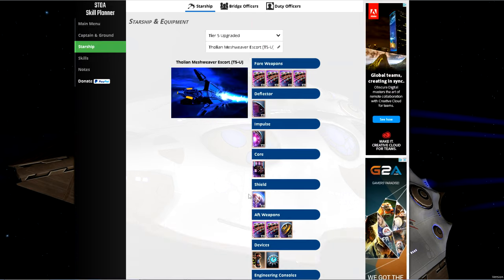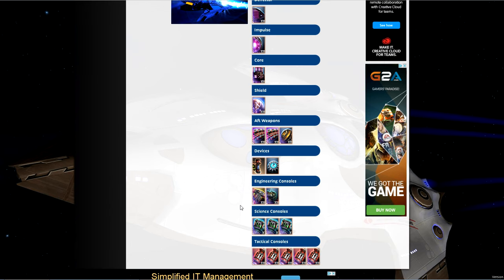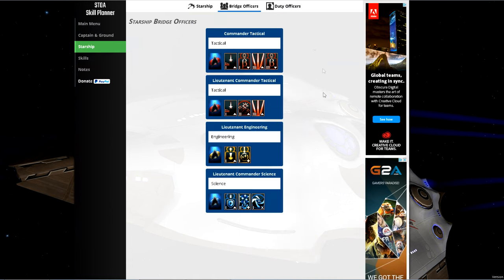This ship has five tactical console slots. The reason I've chosen an escort as my beginner ship is because I need the most damage possible from a starter ship for doing advanced queues. Moving along, we have the bridge officer stations. I have two Attack Pattern Betas because we don't have any armor penetration traits — the lower resistances the enemy have, the better we'll do. We have Beta 3 and Beta 1 giving us full uptime on beta.